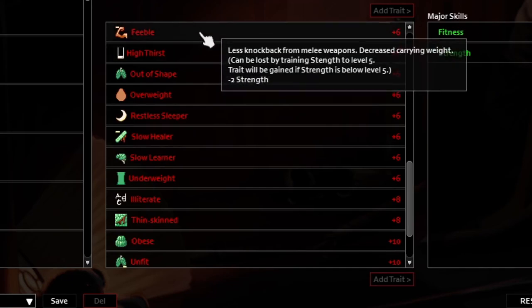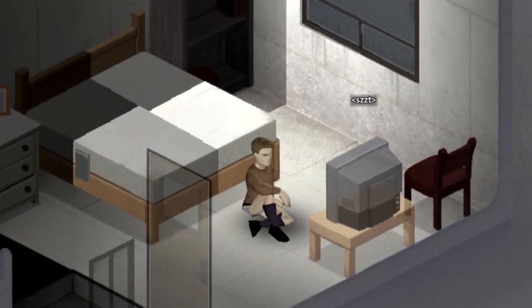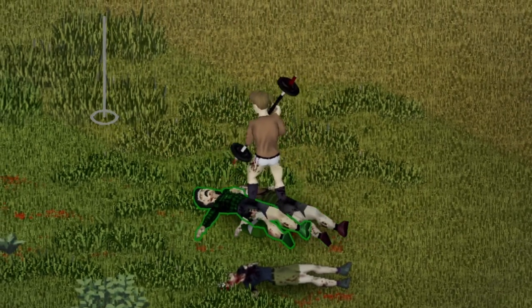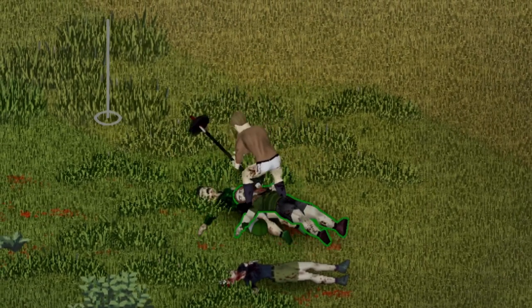But once you spawn in, your strength can only go up. So if you just stay in a dark room all day and do absolutely no physical activity, your strength will stay the same. Depending on what perks you pick, you may start off with 5, 7, or 9 points in strength. The max you can get is 10, and once you reach that level of strength, killing zombies won't really be an issue.